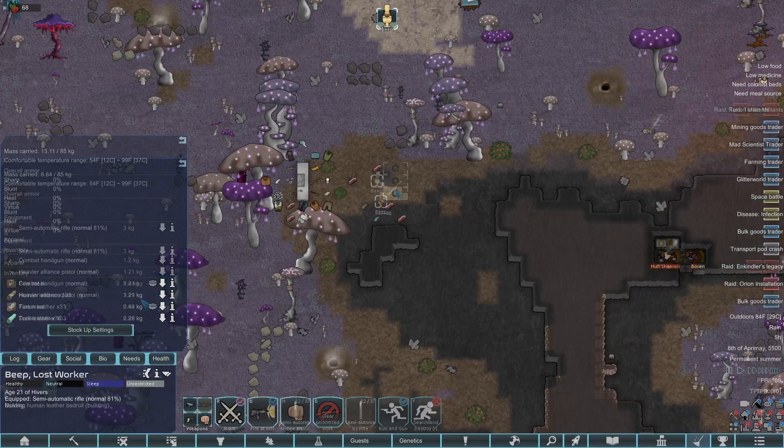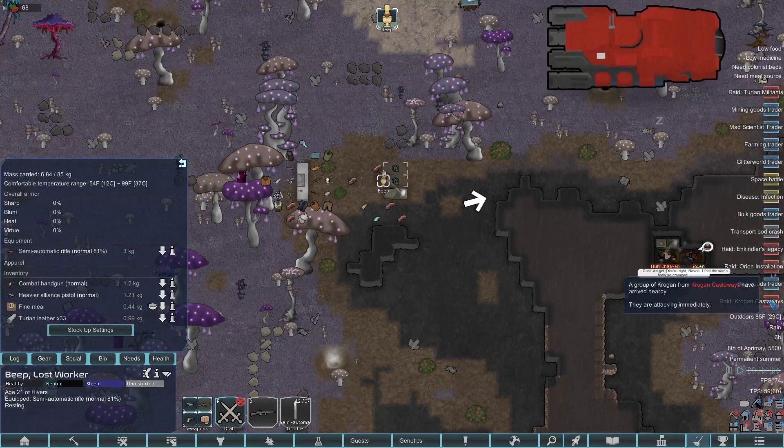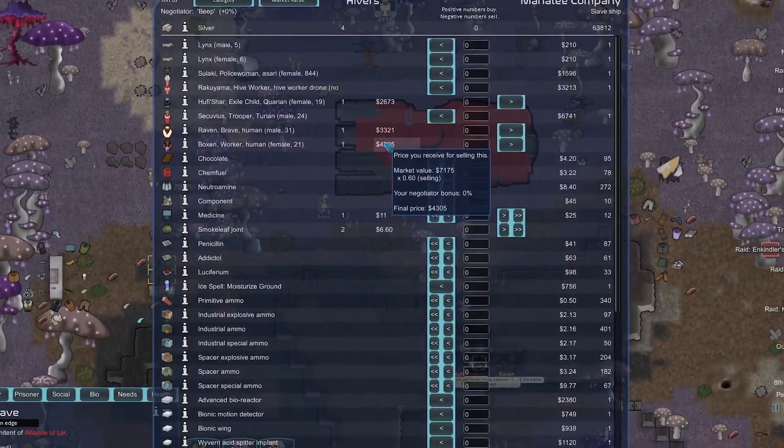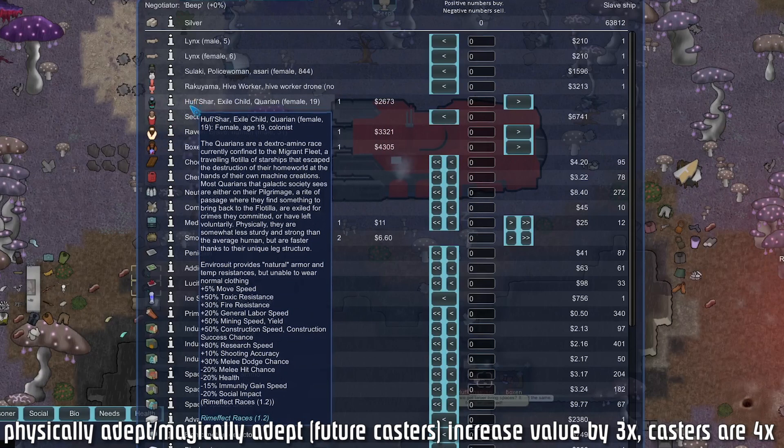Let's try to build some more beds before we get raided — even though we're getting raided in one hour so we probably won't get much progress. We do have enough human leather. After butchering we have 76 drill leather and 133 human leather — the human leather alone is more than enough to build three beds. And we're getting raided by Krogans! Oh no — but we got a slave ship though, which could mean massive profit.